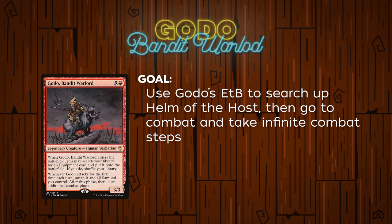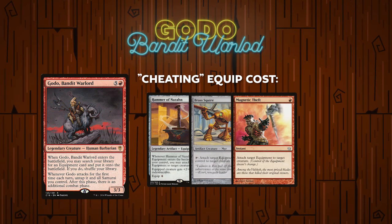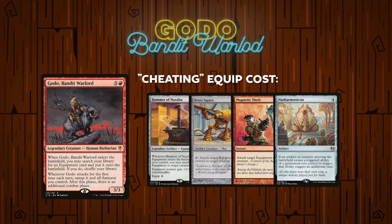Let's move on to the last commander for this video: Godo, Bandit Warlord. When it comes to commander specific win cons, Godo is definitely up there with some of the more recognizable ones. In mono red, you really have to just go all in on the Godo plan. What the Godo player is aiming to do is cast Godo, search up Helm of the Host, equip it, and then go to combat. This allows Godo to make infinite combat steps and lots of Godo tokens. There are ways to cheat the equip cost using Hammer of Nazahn, Brass Squire, Magnetic Theft, or Panharmonicon — which can get double ETBs off Godo, letting you search Hammer of Nazahn and then Helm of the Host to have it auto-equip.